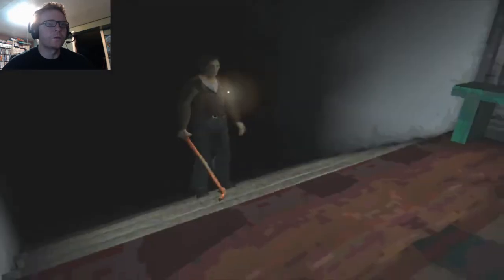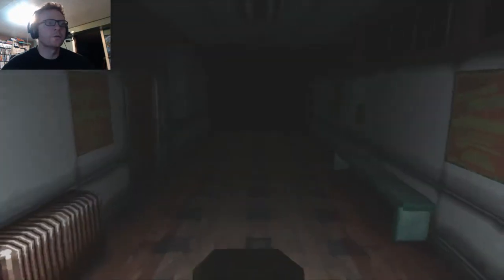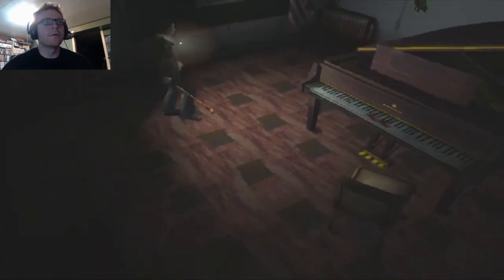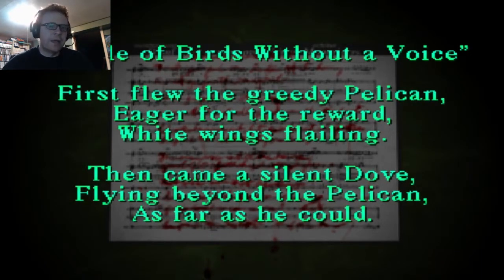Alright, so out these doors, up the stairs, and then back the other way. Hopefully there's no new monsters in here or something. Let's see if they're going through these doors — yes, music room! The piano is open! So let's see if we can figure this puzzle out, because I had a huge amount of problems with this one when I was first playing this. I remember now — piano keys are black and white, that's what the clues are.